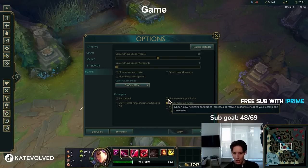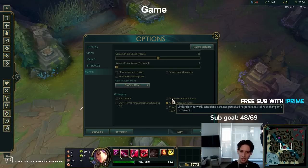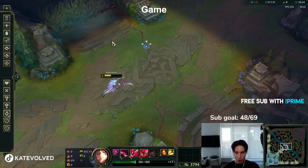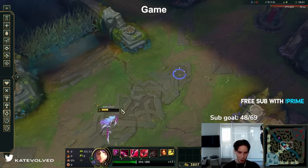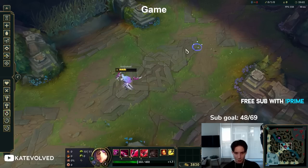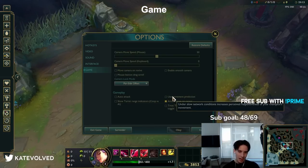Movement prediction — I don't see the point in using this. It says under slow network conditions it increases perceived responsiveness of your champion's movement, but that's just not the case. Your champion just lags. This is me on 48 ping walking around normally — now with movement prediction on I'm jumping around, I can't even tell where my champion is. On 48 ping. Imagine if you're on 100 — you basically teleport. Have this off. It's so useless.